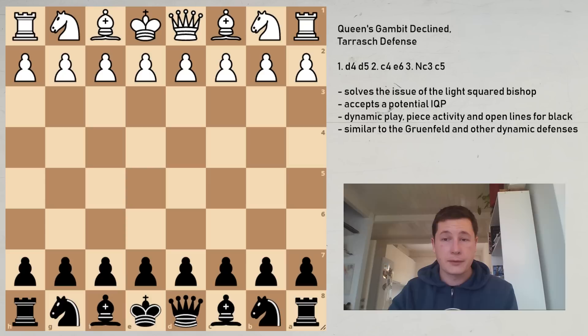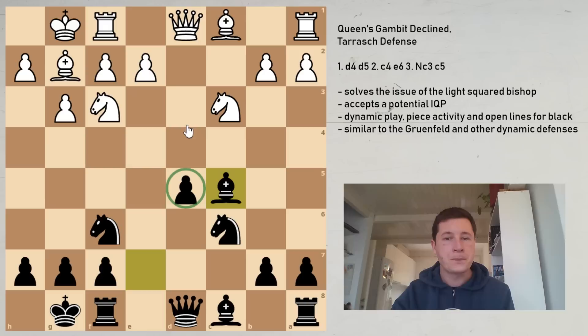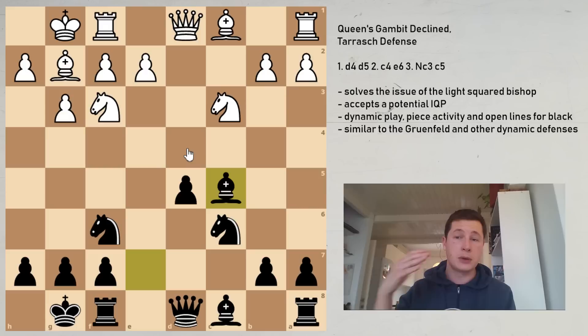Now let's look at an alternative for white on move 9. Instead of playing Bg5, white could force matters and simply take on c5 — dxc5. In a book on the Tarash written by Jakob Aagaard, he says this is the move of the future. So dxc5, Bxc5, and now white is forcing matters with an IQP. If you know how to play against an isolated queen's pawn, this is the move for you. If I'm white, I would play this — I wouldn't play Bg5. You have developed the bishop to c5 and made things more annoying without the bishop. In many positions you'll be threatening Nxd5.